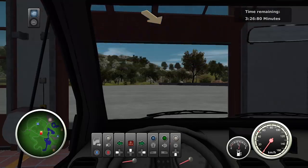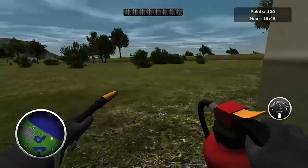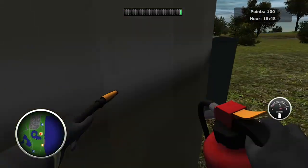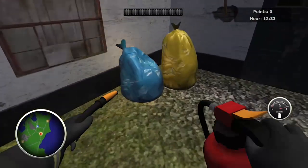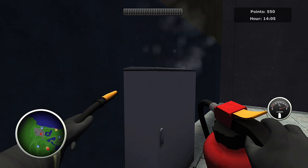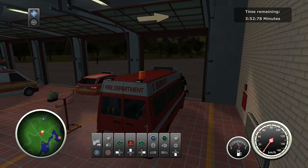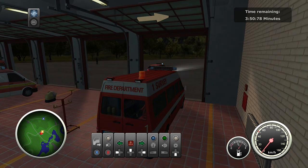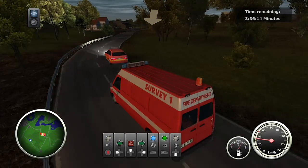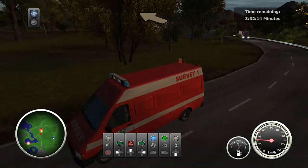As a firefighter you'll get called to various emergencies in your operational area. This sounds exciting at first, until you realise that most of the fires are confined to bins and can be extinguished rather quickly with just a few squeezes of the right trigger. As you progress you find yourself going to larger emergencies, and credit where credit is due, your fellow firefighters will respond to these bigger jobs with you, which does sort of make you feel awesome driving to an emergency in a convoy.